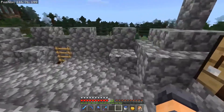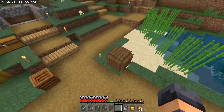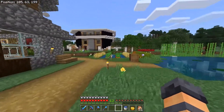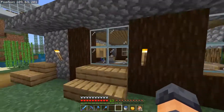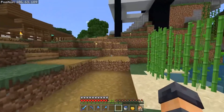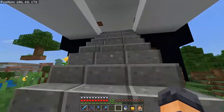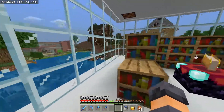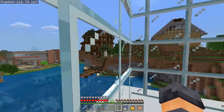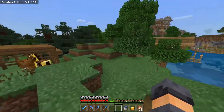Moving on from Seth's house, he's got lots of mini farms and stuff. There are lots of stories around Seth's stuff because he gets on just about as much as I do. Here's our community enchantment table, got a bed back here, and then we can move on to Joel's house.